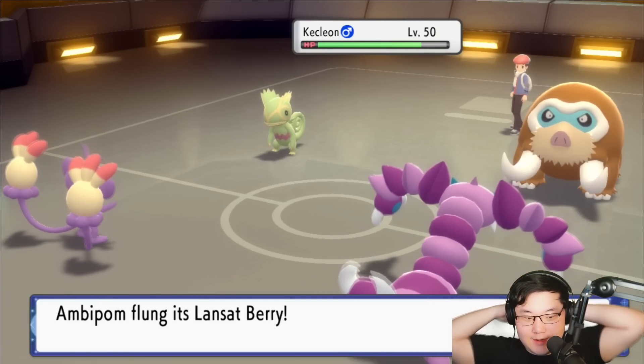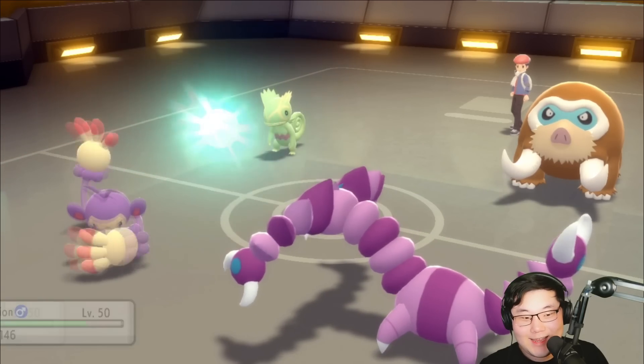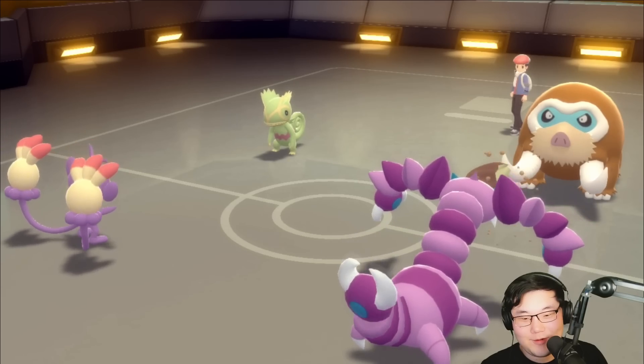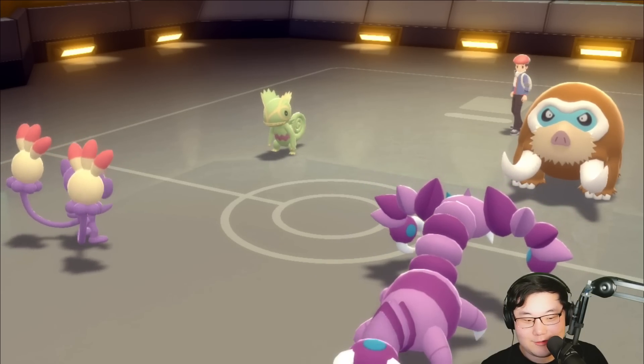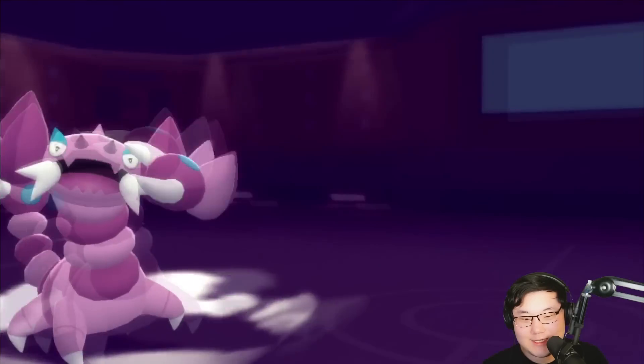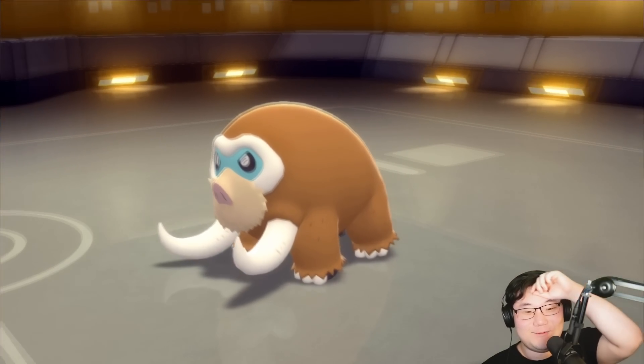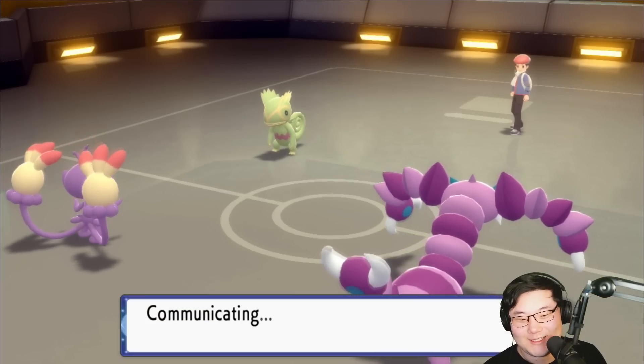So I'm able to get a Fling off — this is the Lansat Berry into the Drapion. We are guaranteed to get the Focus Energy, and with the Scope Lens we're always guaranteed to crit. Then we get a Night Slash off. With Sniper, we're always guaranteed to crit the Mammoswine. Goodbye Mammoswine — really nice there.